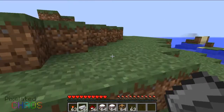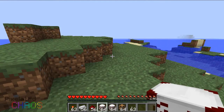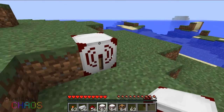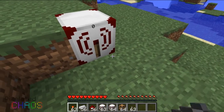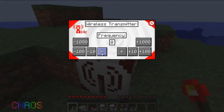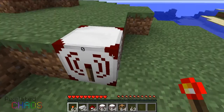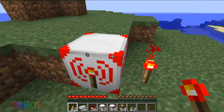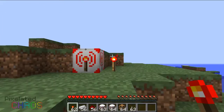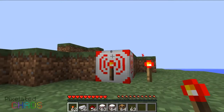The difference between these two is that the transmitter transmits signals to the receiver through actual frequencies. You can change the frequency by right-clicking on the block. Here's a transmitter on frequency zero — you can change the frequency anywhere from 0 to 9999. If you put redstone beside it, it will light up red and transmit a signal to any receiver on frequency zero.